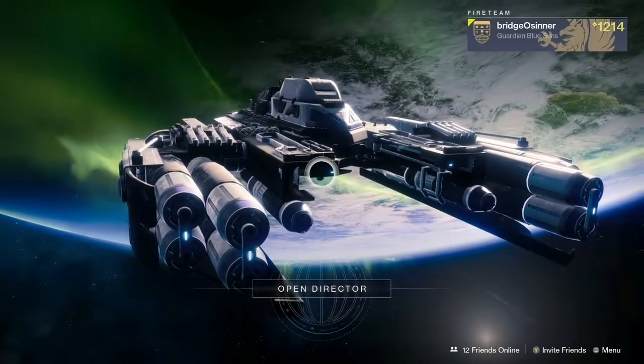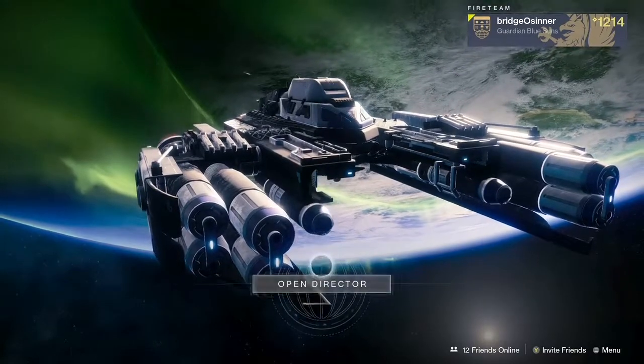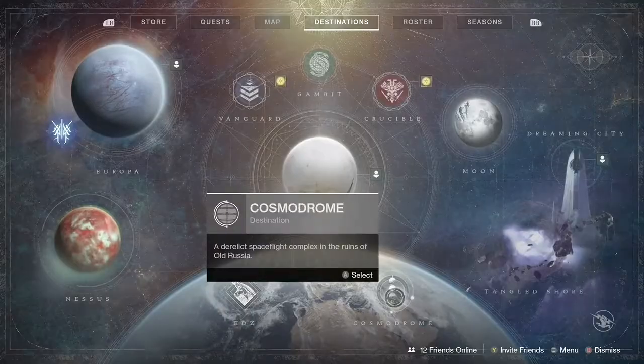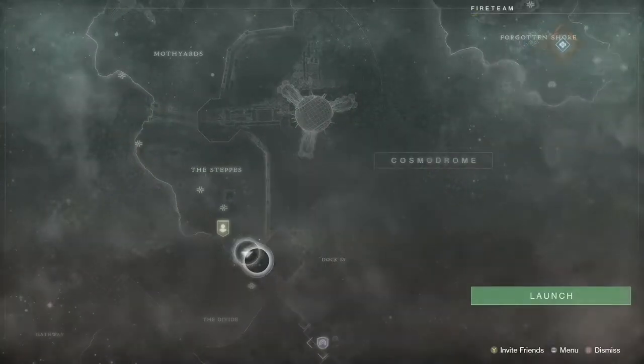This farm allows you to get all the engrams and even primes. Primes! So let's not drag this out any longer and get right into the farm. First, what you're going to need to do is travel to the Cosmodrome, to the Steps Landing Zone.